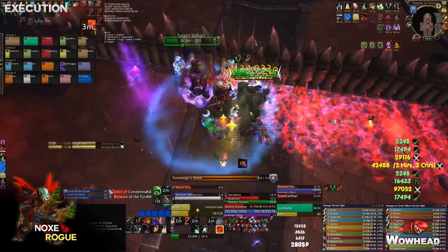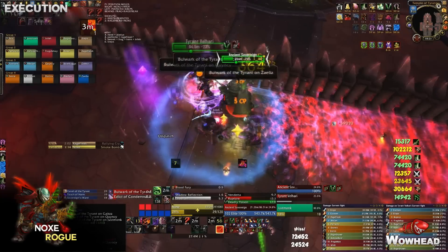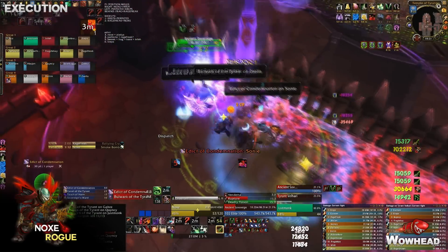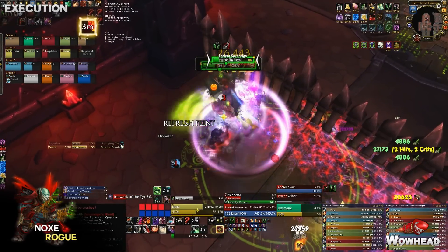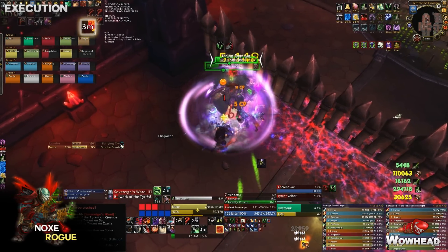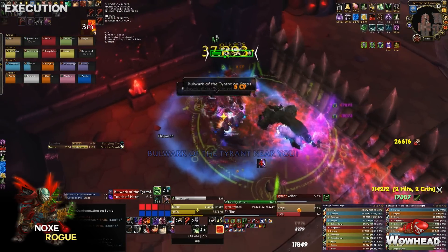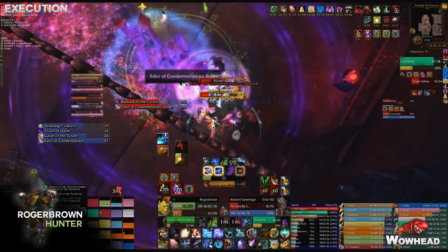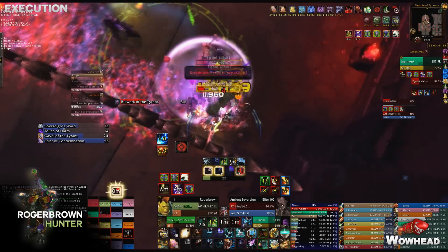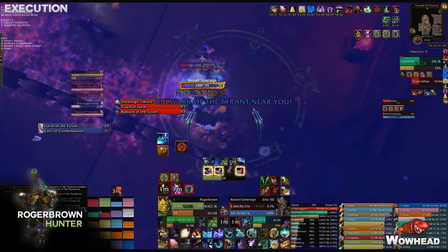Once the add is dead and the boss has a few percent HP left with the whole raid still alive, the only thing you can wipe to is the Edicts of Condemnation. These will hurt a lot more in the last phase due to the increased damage aura. You can soak the first one in the raid but after that you want to sacrifice every single one. If the add is dead and the boss is low, spread out before the last Edict so the raid can move out on their own.